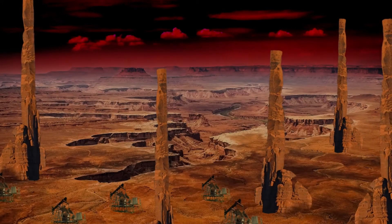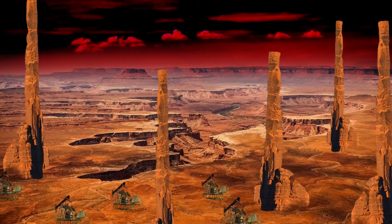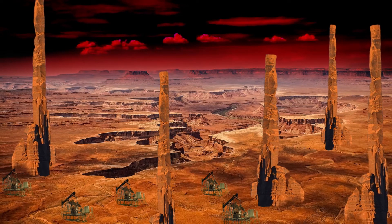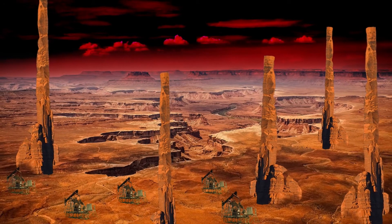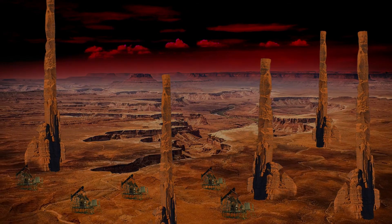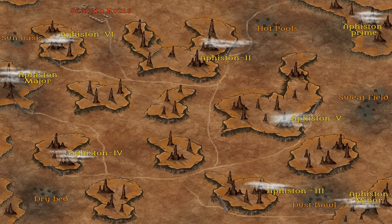Other small reptilians and insects do dwell within the oases, but the surface is mostly barren and there's not enough food to sustain the population of Ephistan, which gets most of its supplies from trade.